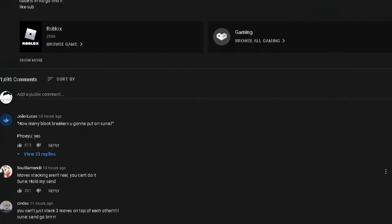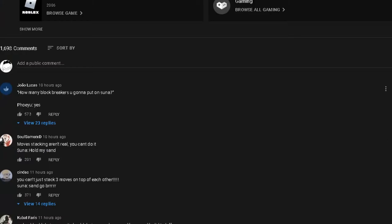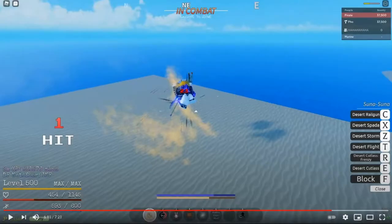Now let's look at the comments. How many block breaks are they gonna put on Suna, Foyuu? Wait, does it have a lot of block break? Then what's the point of blocking? I think all of them block. You can't block the storm, right I think — everything else you could block, but the storm — everything else you cannot block.